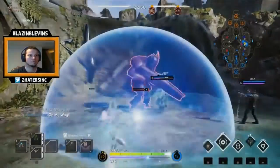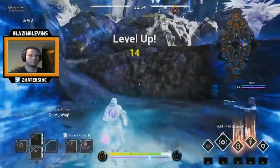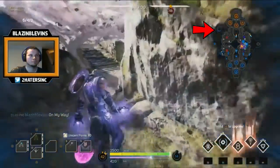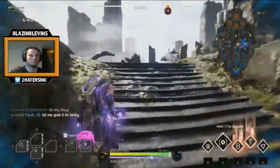Whoever gets the last hit on him will become the prime orb carrier — in this case that was me. It is the carrier's responsibility to activate this card by placing it in the indicator flashing on the map. In this case that indicator is blue. If you're on defense, this indicator would be yellow.